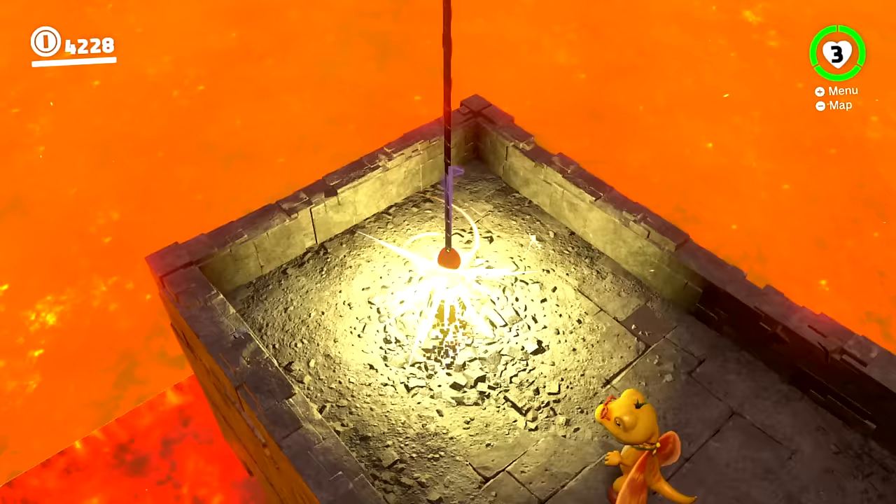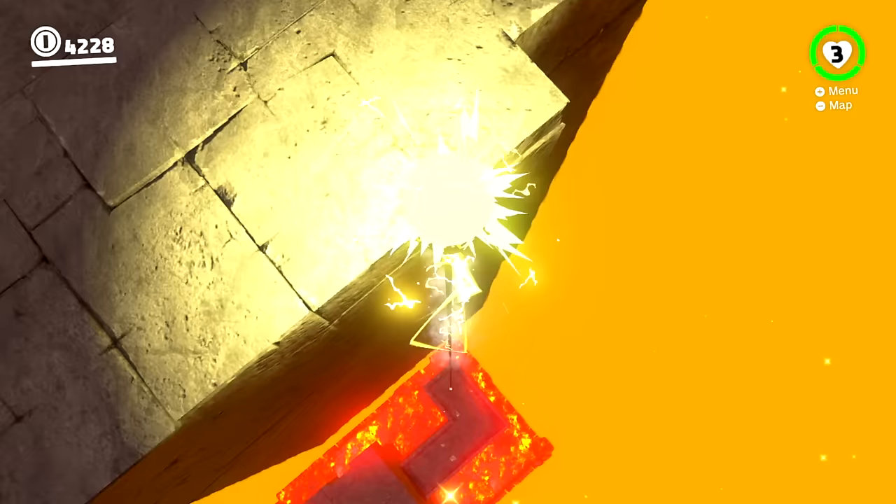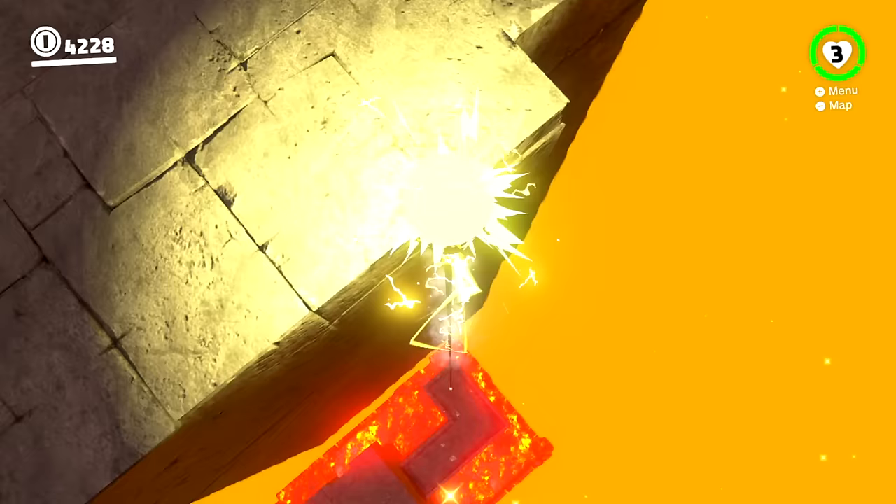Once you get here, hop out of the Gliden, ride the electric wire up and guess what — you've just bypassed everything and beaten the darker side of the moon challenge.